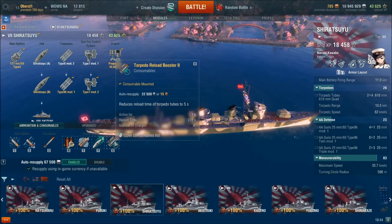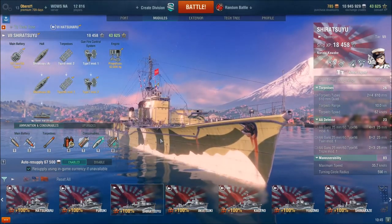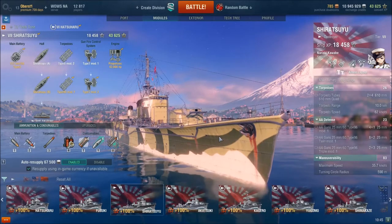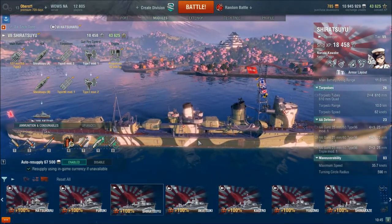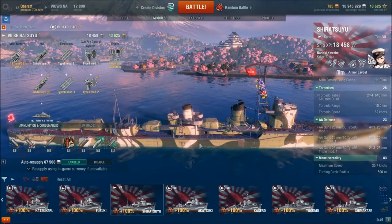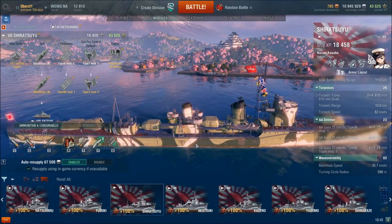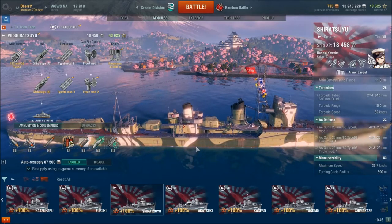The reload booster on this ship doesn't reduce reload to 30 seconds — it gets a reduction down to five seconds to reload the torpedoes. I don't get it — why would you do that? I mean, yeah, it's great for me and it does make the boat effective with these slower torpedoes. Is it OP? I'm sure some battleship players are going to say so, because you're going to hear lower-tier players screaming the way high-tier battleship and cruiser players screamed at Tier 9 and 10 about torpedo spam and torpedo walls. Because this ship can sure put out a torpedo wall — with the five-second reload, you can fire a salvo of eight torpedoes and five seconds later have another eight torpedoes in the water, for 16 torpedoes total.